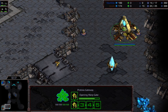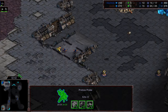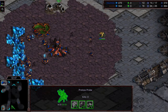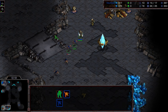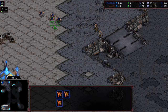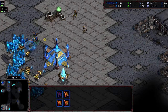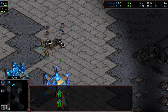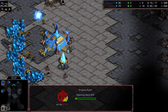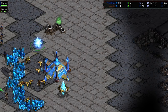He sees the zerglings building out, and now the probe is hightailing it back to home base. A forge and a blockade need to happen as soon as possible — but no, he's going for a Nexus to follow, didn't recognize the threat. If he moves up he sees that hatchery and the lack of gas. As a result, these zerglings are going to get into the main — four zerglings, which is the annoyance number. Crossy can absolutely micro his brains out and his multitasking is phenomenal.